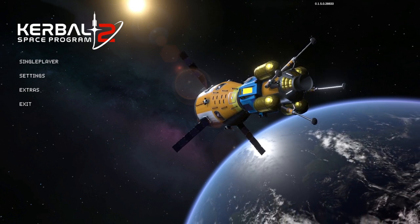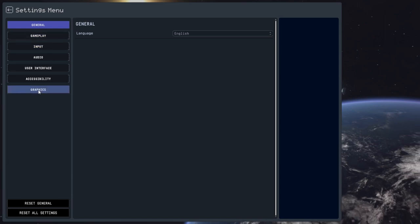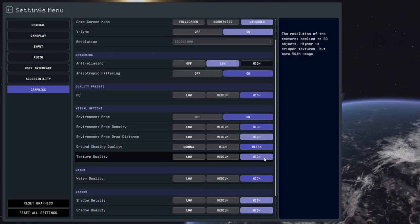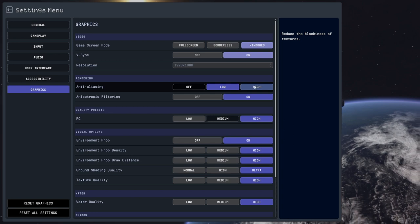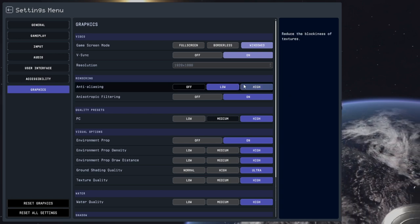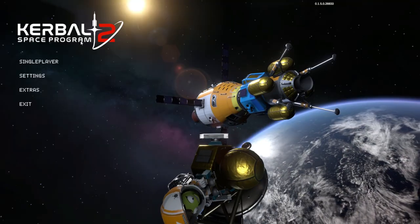For reference this is the Steam install, and since it came up in the comments last time I should mention that I am on high settings all the way through except for anti-aliasing which is low, because the high anti-aliasing had a high impact initially. Maybe on the initial release it might have been better now, but it didn't do much benefit so I'm leaving it low for now.